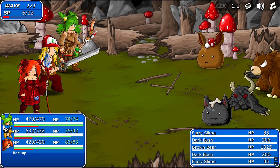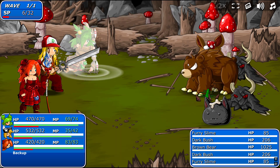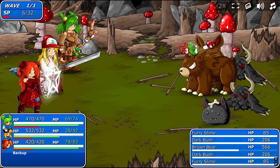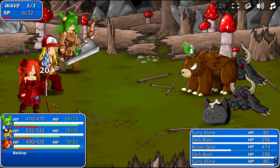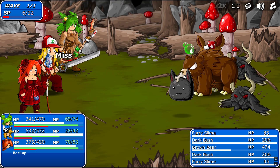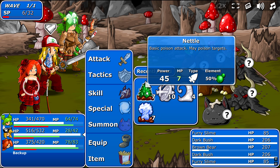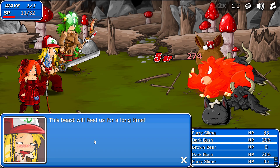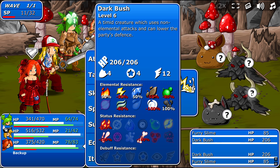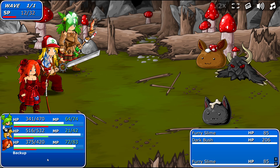Yep, we got another one of these bears. There we go. We will be playing two playthroughs of this game - Epic mode as well. We don't have enough for no legs. Lightning. Zap. Nice. Thunder - that'll be good against a lot of flying enemies and robots too.